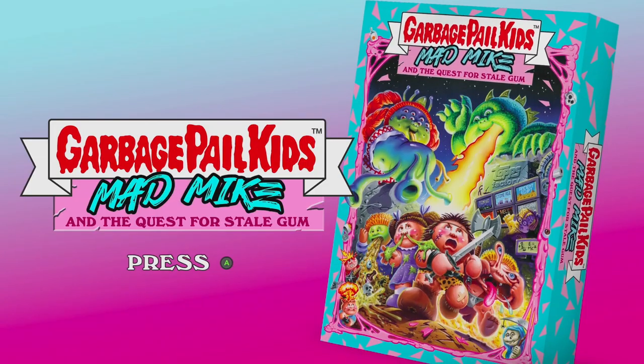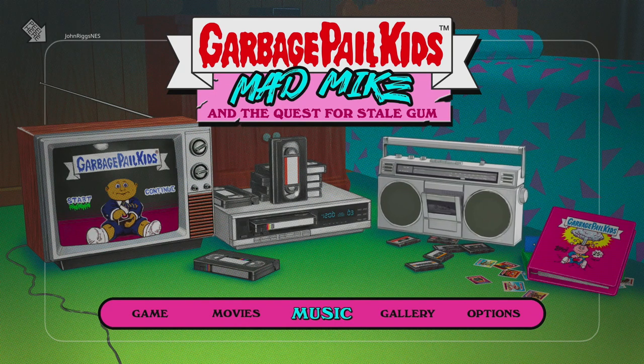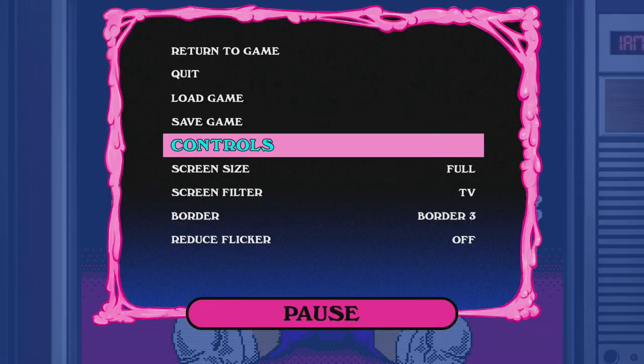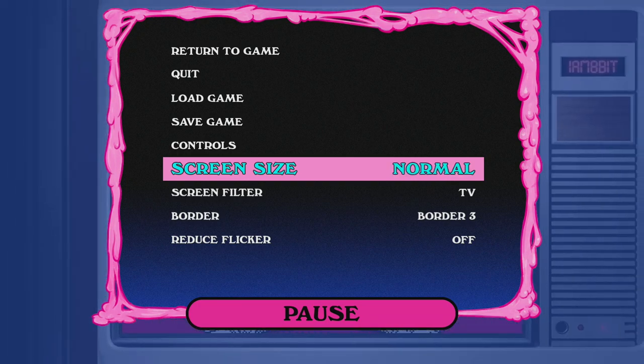This is Garbage Pail Kids: Mad Mike and the Quest for Stale Gum. Digital Eclipse had their hands in this game, which means all the cool things that Digital Eclipse is known for — like the behind-the-scenes stuff, the way it saves — we'll cover that later on in this video.